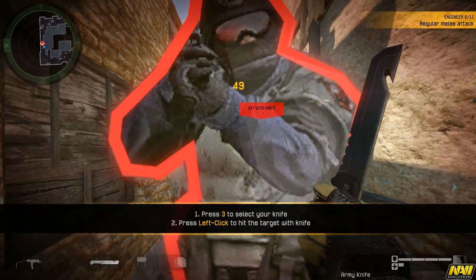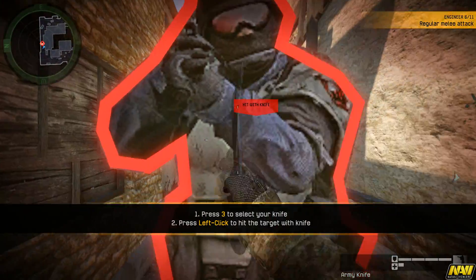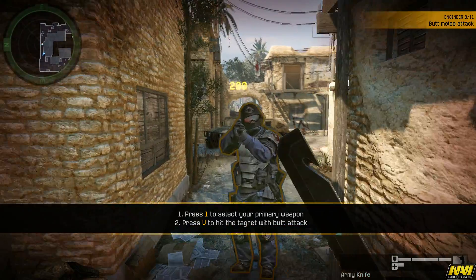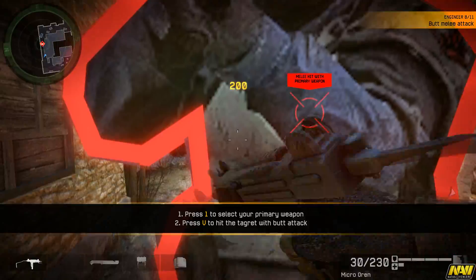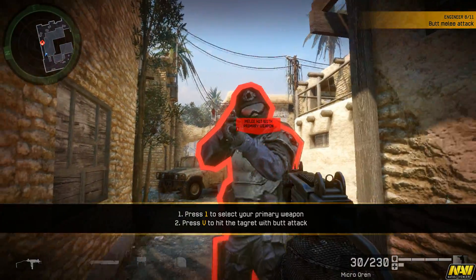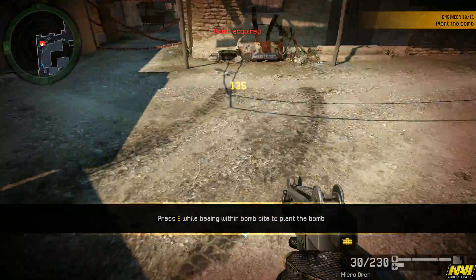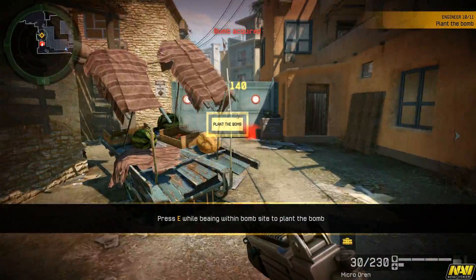As an experienced warrior, you must always be ready to face your enemy in close combat. Equip your knife. There is an alternative knife attack — it's slower but more powerful. Sometimes during close combat you won't have time to switch to your knife, but don't panic — you can use your weapon instead.